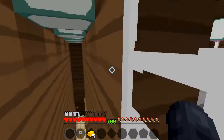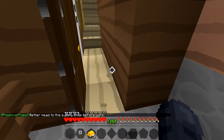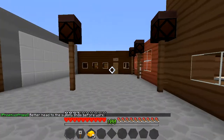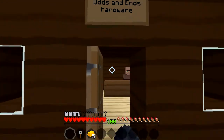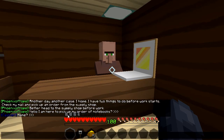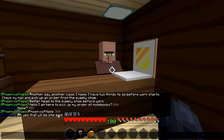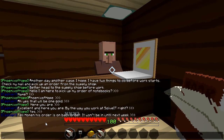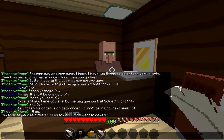Better head to the supply shop before work. There's our office. Hello — I am here to pick up my order of notebooks. Name: Phoenix of Hope. Ah yes, that will be one gold — here you are. Excellent, and here you are. By the way, you work at Solve It, right? Yes. Tell Homan his order is on back order — it won't be in until next week. I will do. You think to yourself: better head to work, don't want to be late.